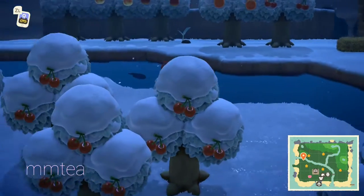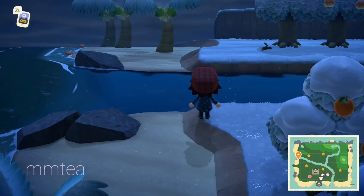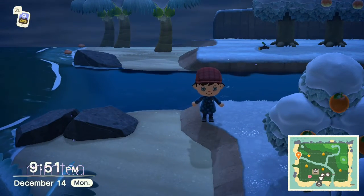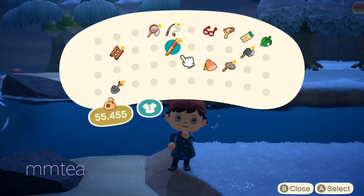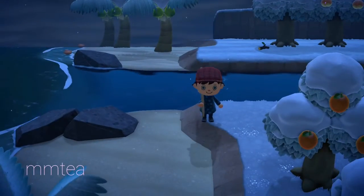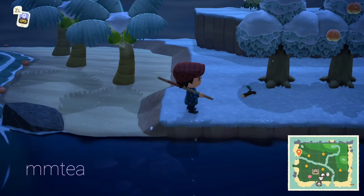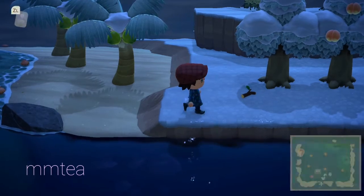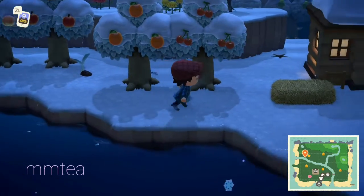I didn't have any luck finding a snowball, but I spotted one on the other side of the island. So let's get the inventory and jump on the other side of the island. Now let's go along and see if there's a snowball around.